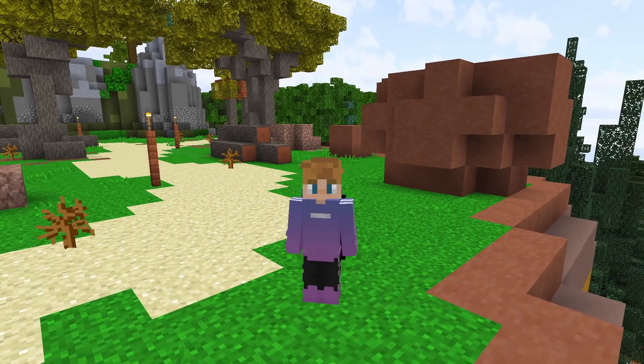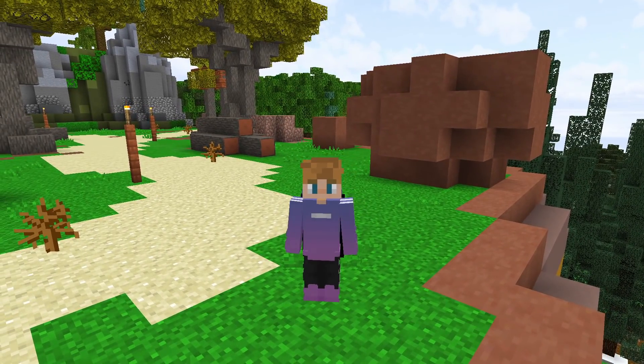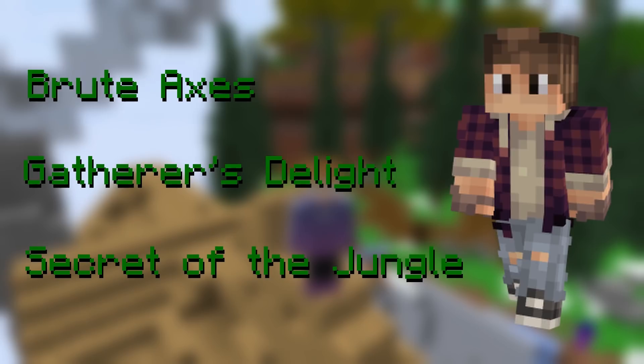Jack would be a regular mayor that fits into the normal mayor rotation, and not a special mayor. The mayor Jack is obviously a pun on Lumberjack, but it's a nice name to fit the theme. Jack's three perks are Brute Axes, Gatherer's Delight, and Secret of the Jungle.